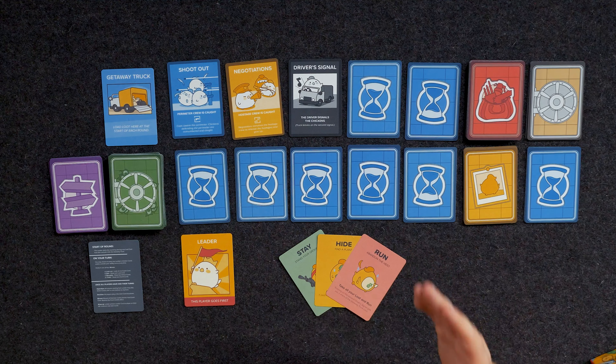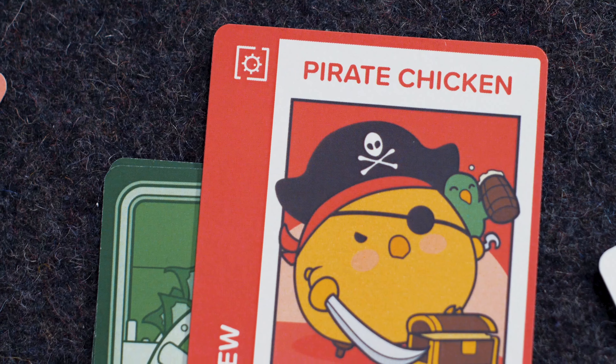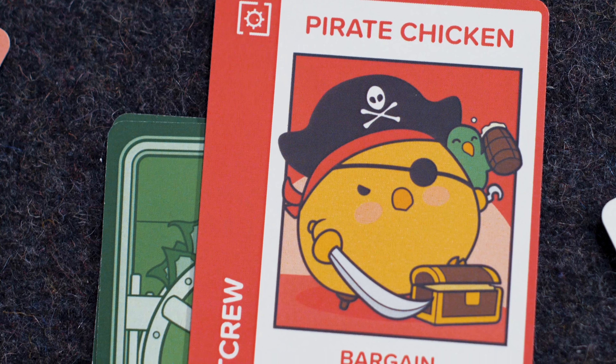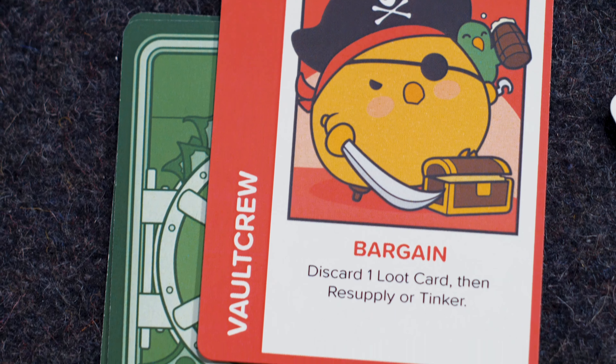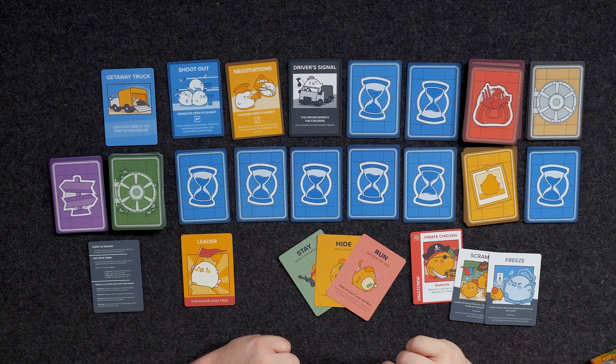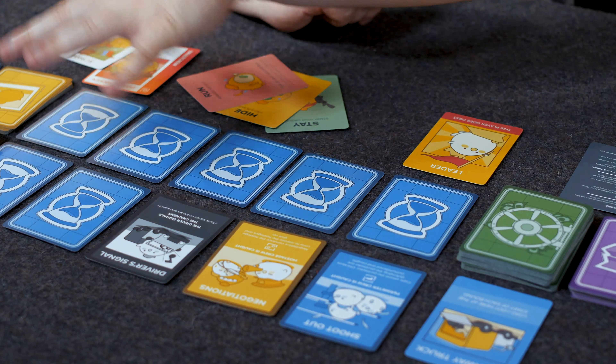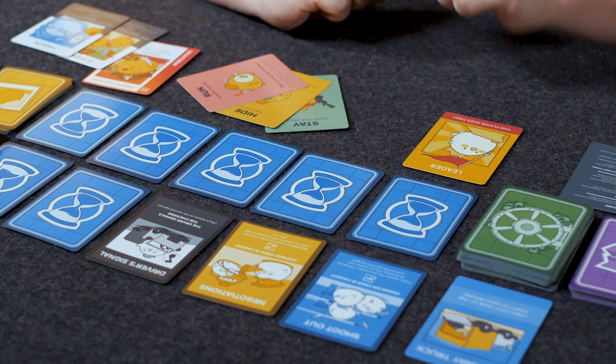To play the game, you're going to be taking one of four different actions. You're going to have a specific chicken character — like I just pulled the pirate chicken — and each of those characters will have a special ability. On your turn, you can play any number of supply cards, which are quick one-time actions. You can play your chicken's special ability once, and you can take one of four different actions that will either increase your wealth — your victory points at the end of the game — or manipulate the game state in an interesting way.